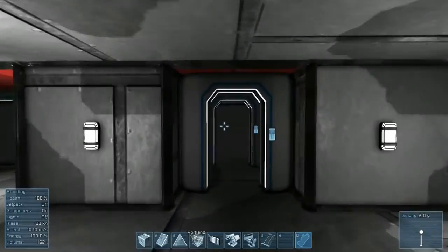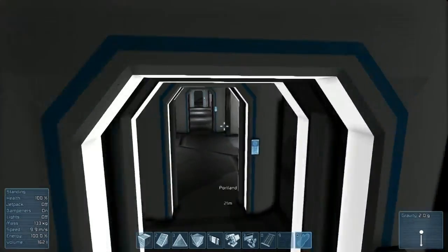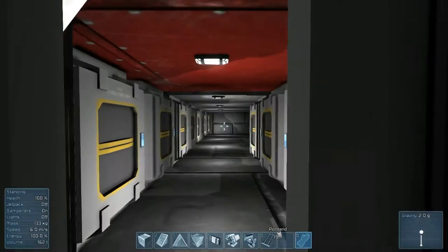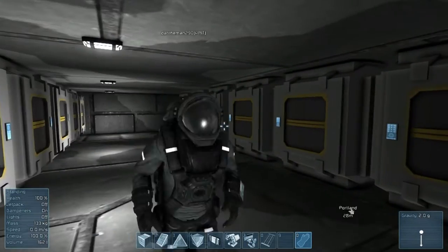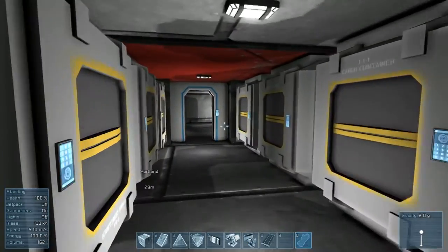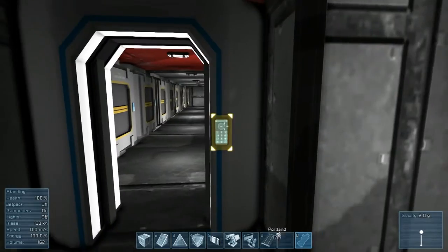If you walk up here, you have your surface compartment - surface entry and exit way, which comes in handy for repairs. And in each one of these two rooms, it's just some cargo containers - just accessory cargo. Because of the two guns below deck, it made it hard for there to be any real cargo room.